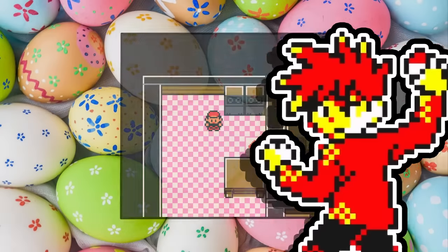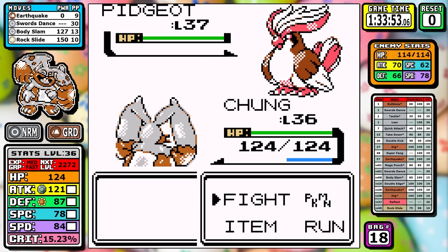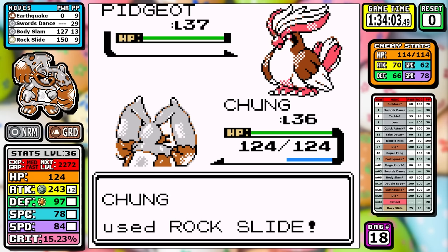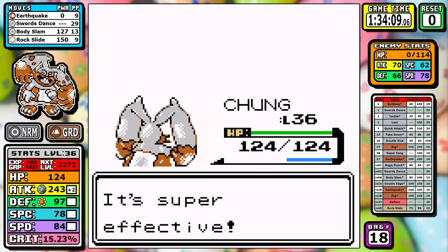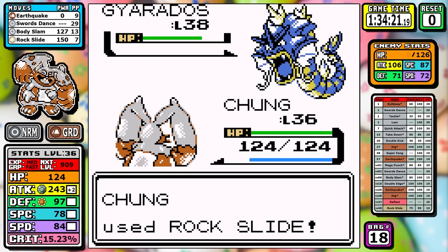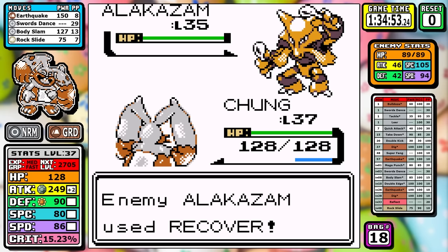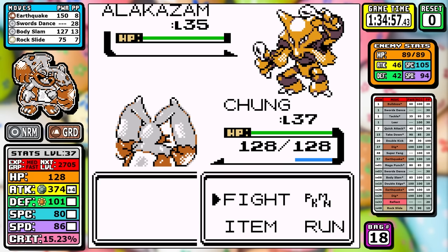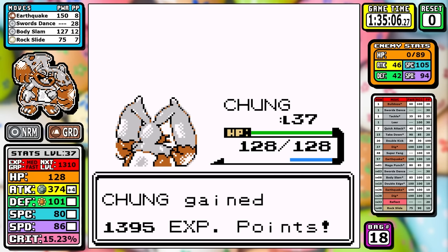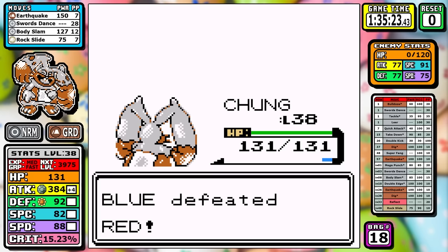For Rival number 5 there's always the conundrum — Sand Attack is on the Pidgeot so you don't know if you want to set up. Here I just throw caution to the wind; I set up once and take it out with a Rock Slide. On the Gyarados I miss Rock Slide, but luckily it misses Hydro Pump. I knock it out on the next turn. Alakazam outspeeds but just goes for Recover; I accidentally fat-finger another Swords Dance, but at plus four I can easily one-shot the Venusaur with a neutral Earthquake. Big Chungus looking pretty impressive.